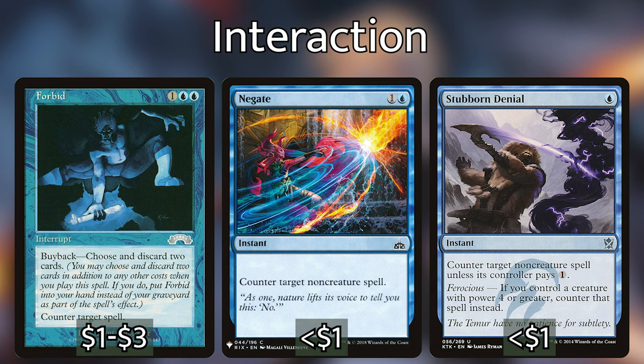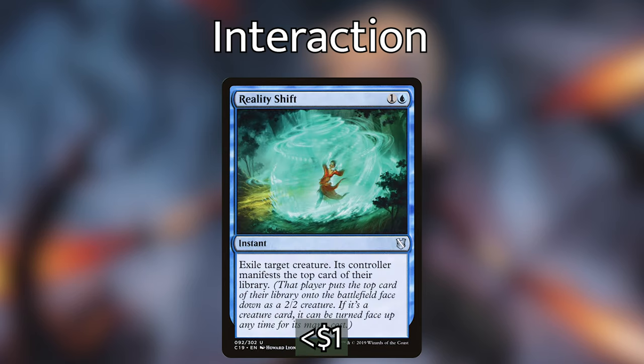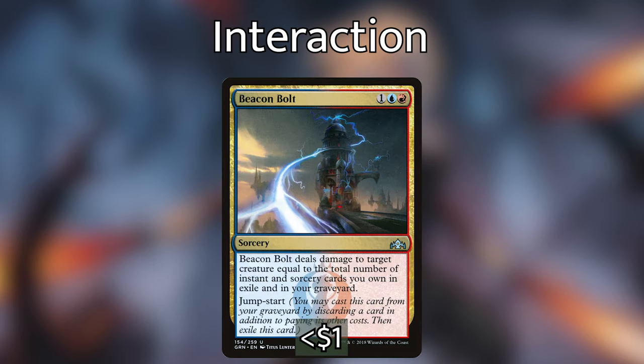For targeted removal, we have Izzet Charm — which can counter a spell or deal two damage to a creature — Reality Shift which exiles any creature, and Turbulent Dreams which as an additional cost has us discard X cards and returns X target non-land permanents to their owners' hands, acting almost as a board wipe with enough cards in hand. Beacon Bolt deals damage to a target creature equal to the total number of instant and sorcery cards we own in exile and in our graveyard, and has jump start so we can cast it from the graveyard by discarding a card.